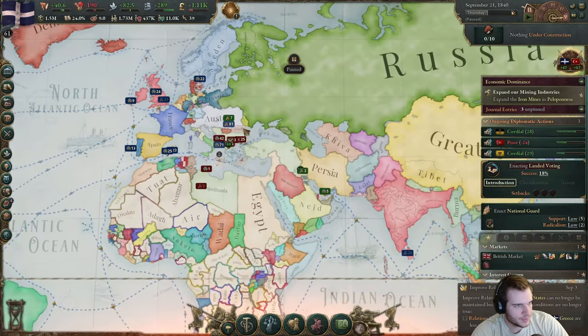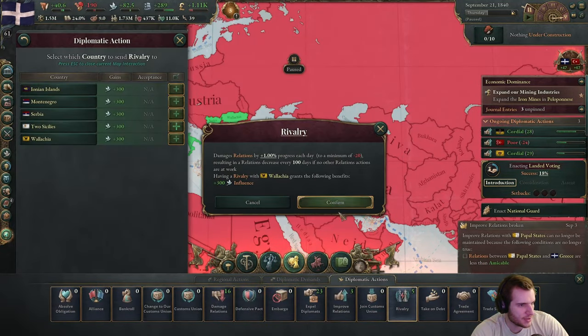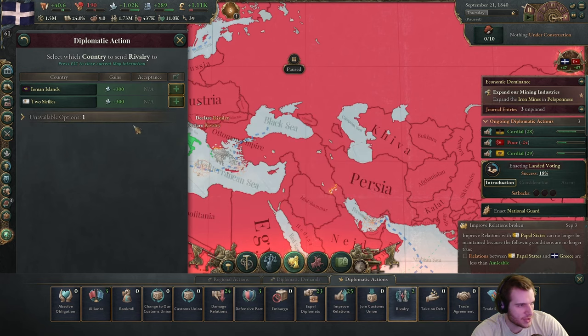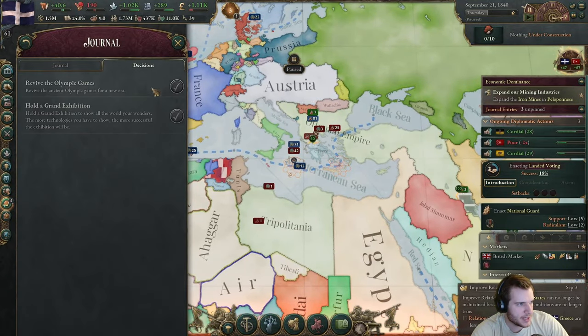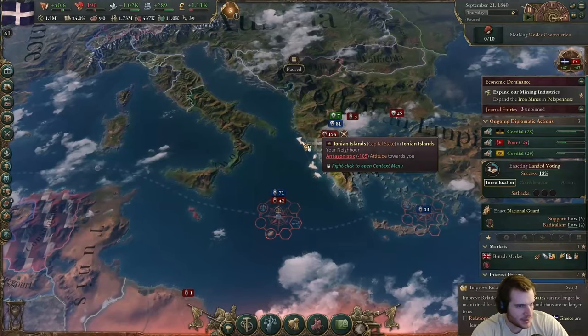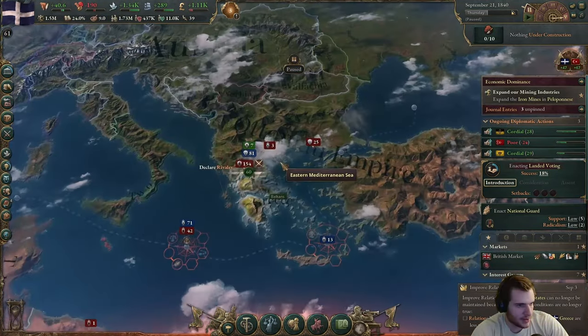Need more rivals. Let's declare some rivals — let's get Wallachia, the Ionian Isles, and Serbia. We have one journal entry for the Ionian Isles, but we can't actually do it — we have to be independent. Well, let's rival them. I'll just annex the Ionian Isles.